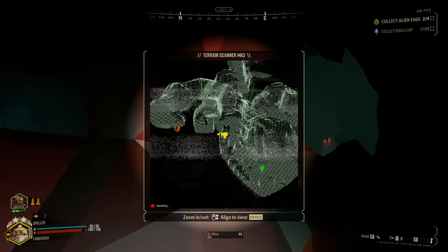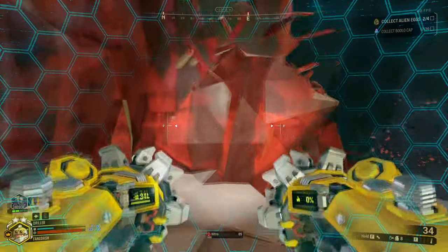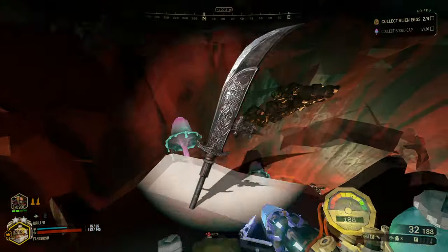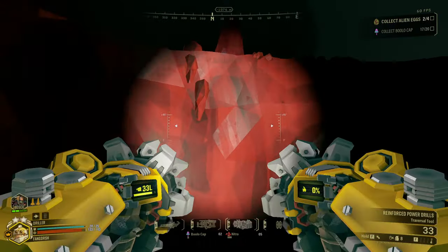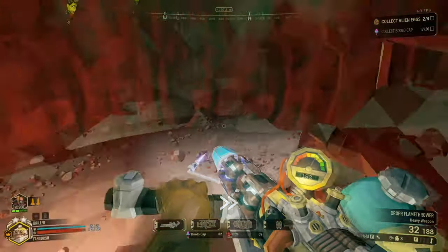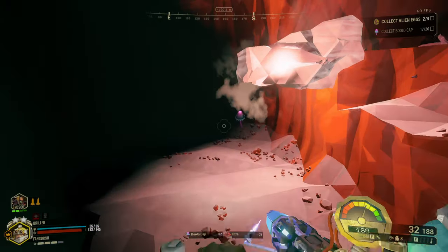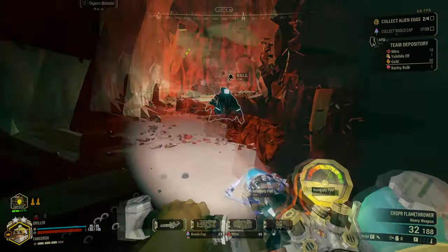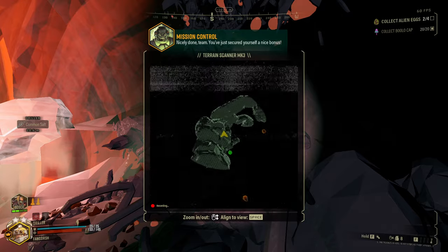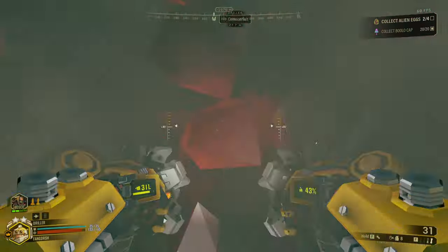In my Dark Souls playthrough that I'm doing with my girlfriend, we went up against our first Black Knight and I got the Black Knight's Glaive immediately on the first try. So I've now unlocked easy mode for Dark Souls. I want to use it, but I also want to beat the game with a different weapon. From the videos I've seen, people are doing like 500 damage a hit with the right build — that's insane. I might use it.